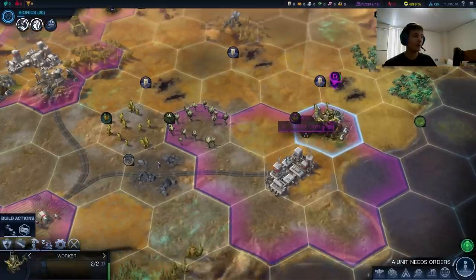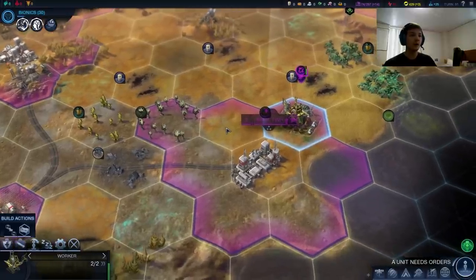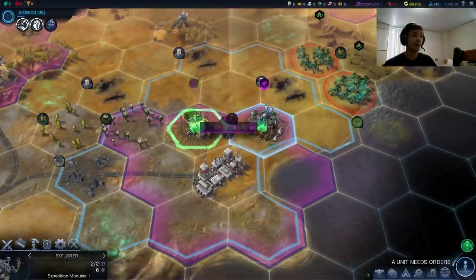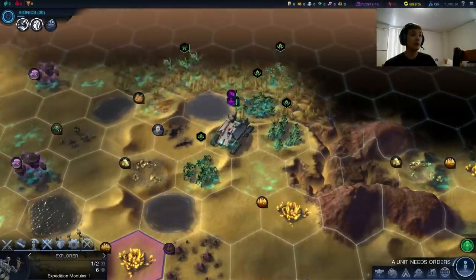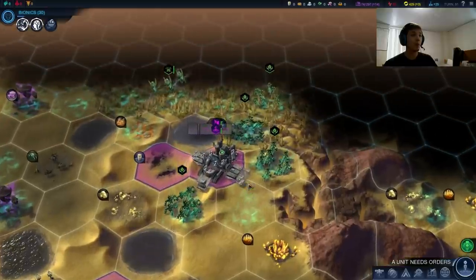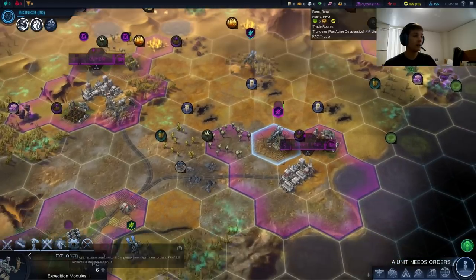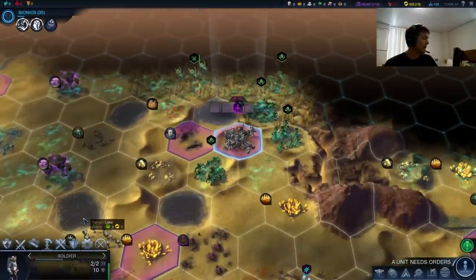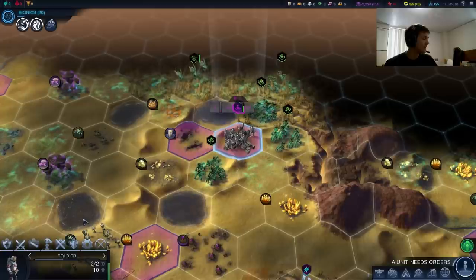We could go improve the fiber, but that would only make it a one food, two production tile, which is not the best. I'd much rather just get our second farm up. Ninitin is going to have food problems until we have bio-wells — and then with bio-wells these tundra tiles will be three food each. Let's settle our city. That is our last city for a while, hopefully. Let's do a 16-minute timer.